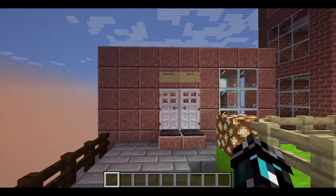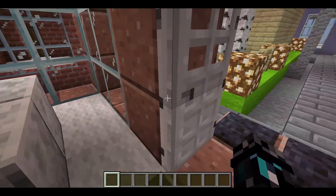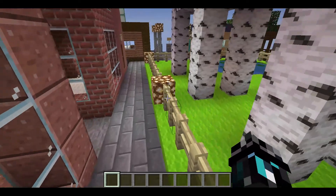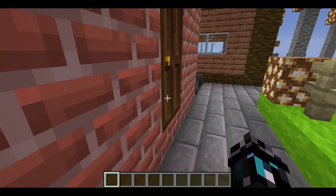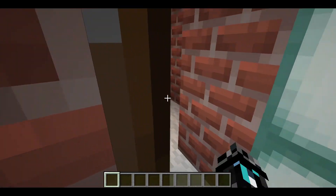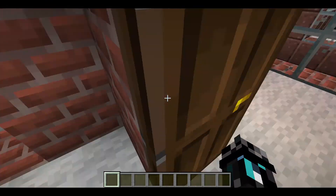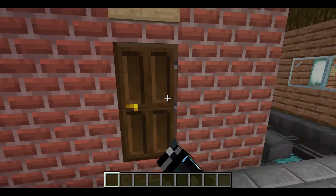Over here there's an emergency center where you can go in and file a report — police, fire rescue, ambulance, medical services — all throughout the city. You can also buy these little studio units here.